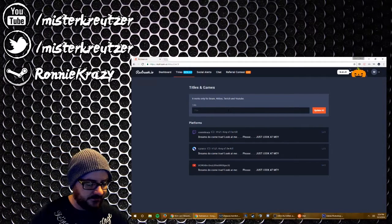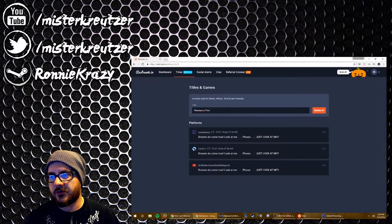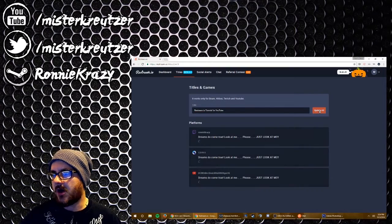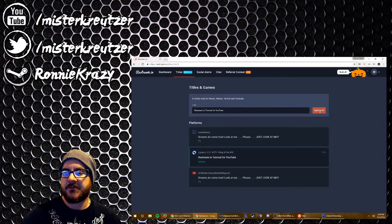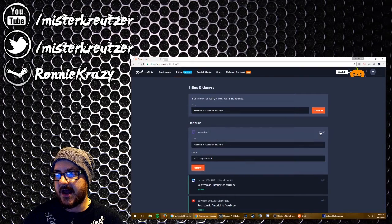You can change it to anything — so, 'Restream.io Tutorial.' For YouTube, if you hit 'Update All,' it goes through and updates Beam, Twitch, and YouTube. If you don't want to do that, you can hit 'Edit' right here and then choose the title and choose what game you're playing. So after you've done that...